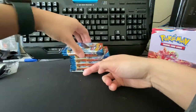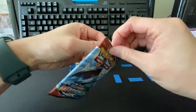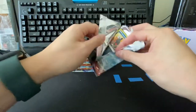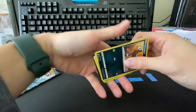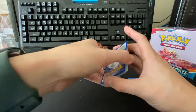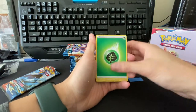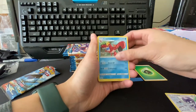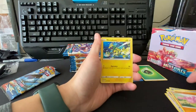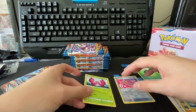Alright, pack number one. If you've watched my videos before, we've already pulled what I think is the chase card in this set, so we're just trying to see what we're going to get here. They actually reversed the code card so that it shows the opposite way. First card: leaf energy, NDD, crawdaunt, towers of water, houndour, scatterbug, onix, glygar, electabuzz, a reverse escape rope, and our first rare is the vivillon.